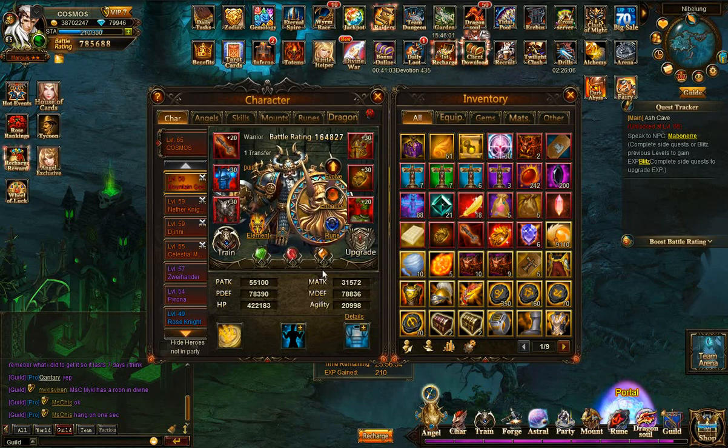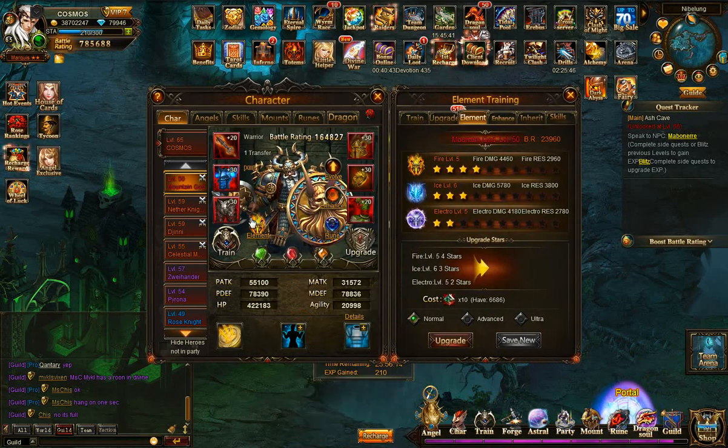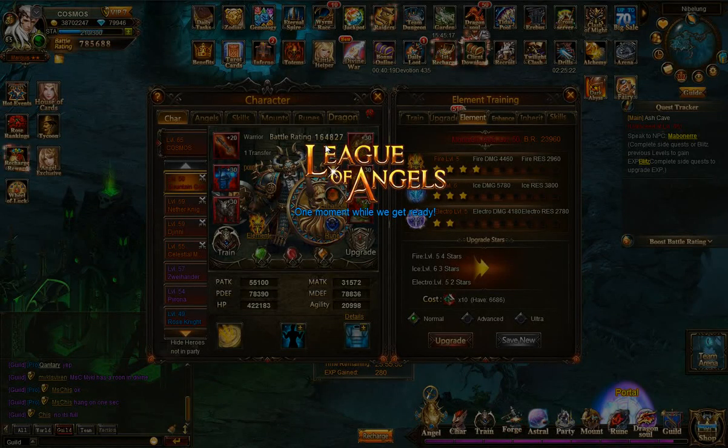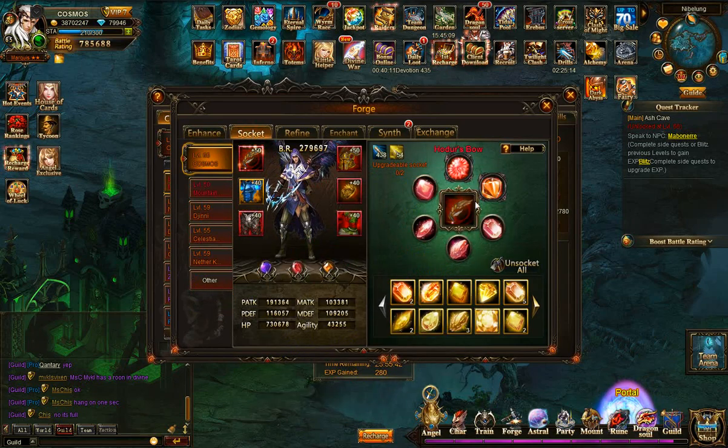Once Mountain God has health similar to my main I'll put him on the front row and find a more powerful hero for the back. I also want to evolve him at some point. His enhance is at 53%, which is pretty good and could be better. I've pumped a lot of element upgrades into him — basically orange fire level 5, ice level 6, electro level 5 — giving 24,000 bell rating from elements alone. I've also been giving him more gems, which is where additional bell rating has been growing from.